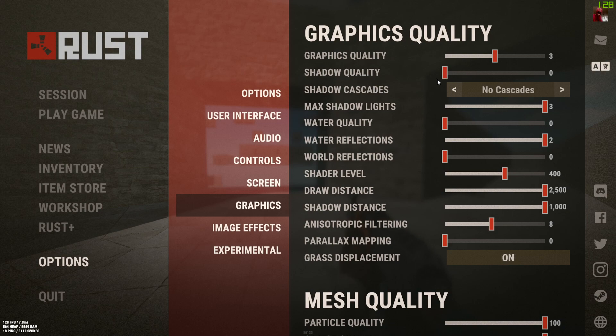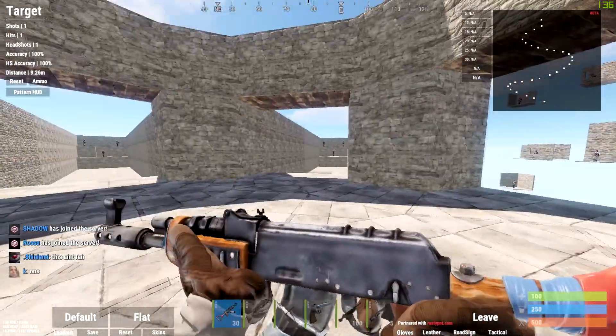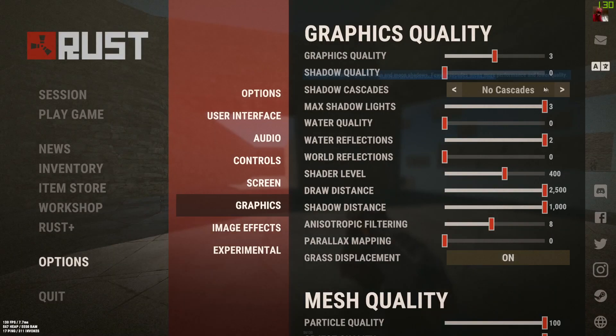Shadow quality you want at zero, because you really want to be seeing shadows, especially when you're trying to see players. Shadow cascades I have turned off for more FPS. Max shadow lights I have on 3, but I'll probably turn it down to 1 or just turn it off.